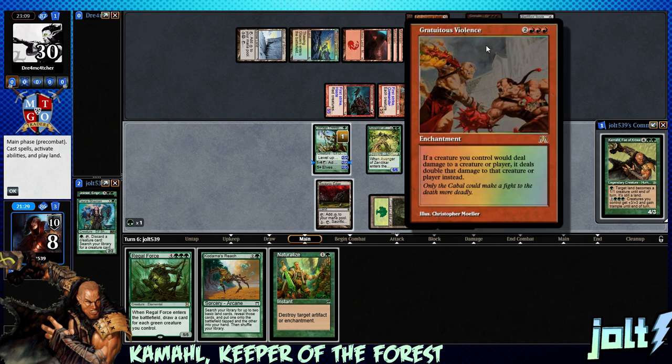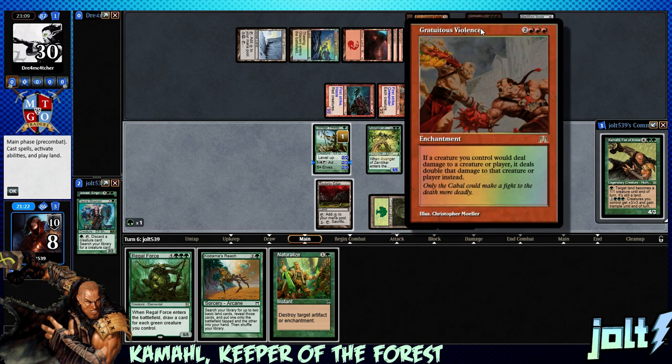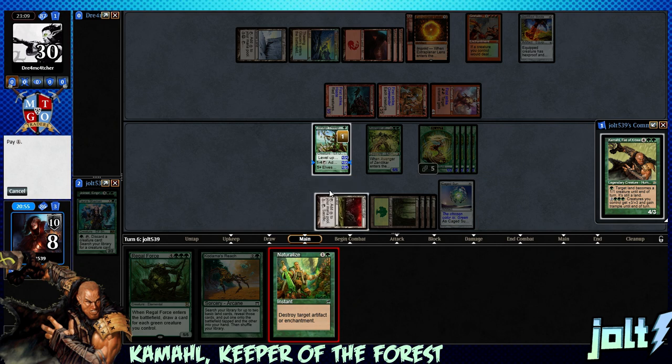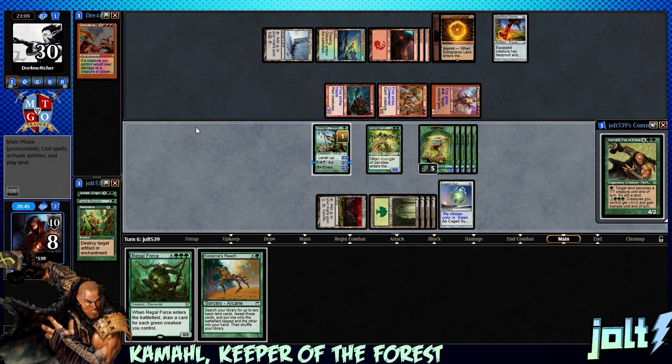They're going to deal double - we want to take care of Extra Planar Lens because they'll be able to start picking us off with the Flowstone Overseer, and Gratuitous Violence is going to be an issue. We can draw more cards with Regal Force, get into spots where we go Kodama's Reach and go really wide next turn. Taking out Extra Planar Lens, taking care of Gratuitous Violence. We still have the Tree Speaker - pass the turn.